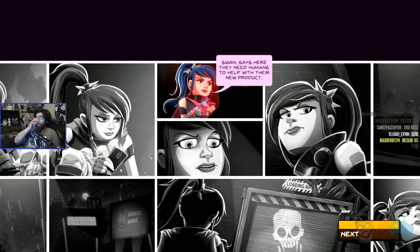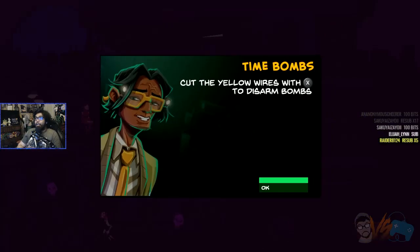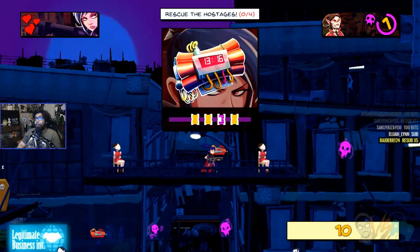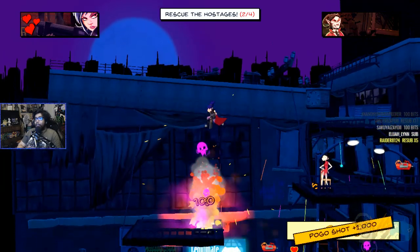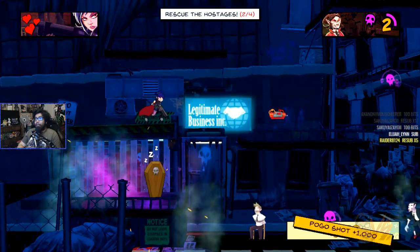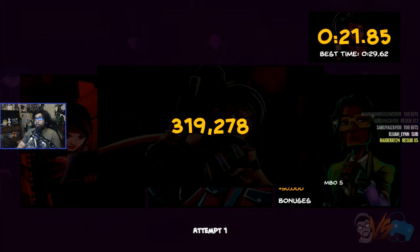I'm going to skip ahead to the next one — more interested in the gameplay. Also interested in trying the arcade mode and Damsel Dash. Rescue the hostages — cut the yellow wires specifically. Oh damn, I like how the hostages have names even though they're the same sprite. Disable the yellow bombs — first try! So good. Oh, that was it? Dang.